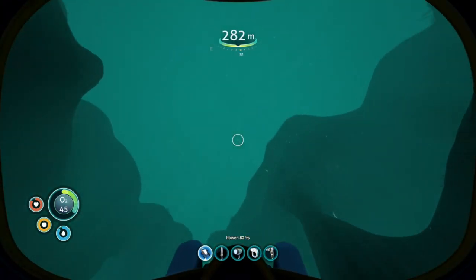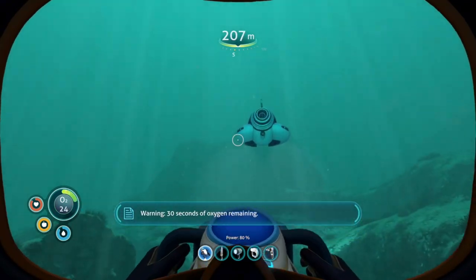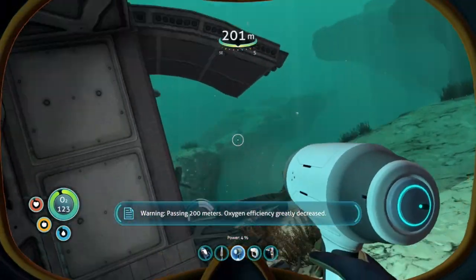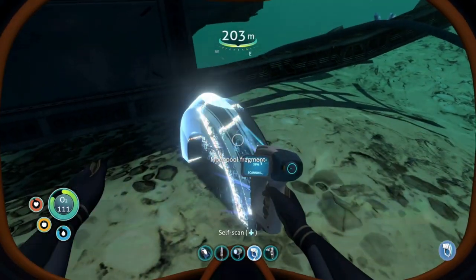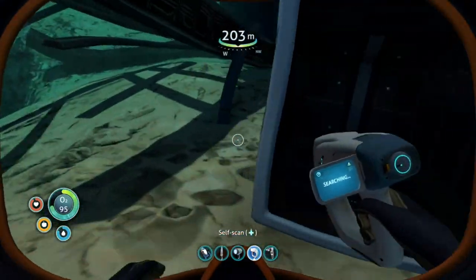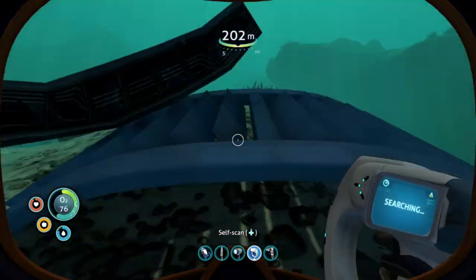I need to go back up and get more oxygen - this is going to be a lot of back and forth. I may just have to go for it. There's got to be something around here somewhere. Oh - a sealed door, cut to open access. Moon pool fragment! Okay, we're getting some stuff - one out of two. There's also one giant quartz thing down here.